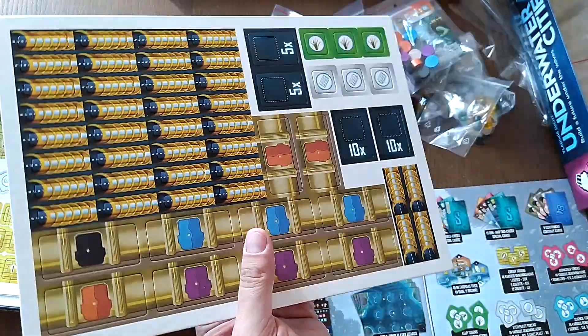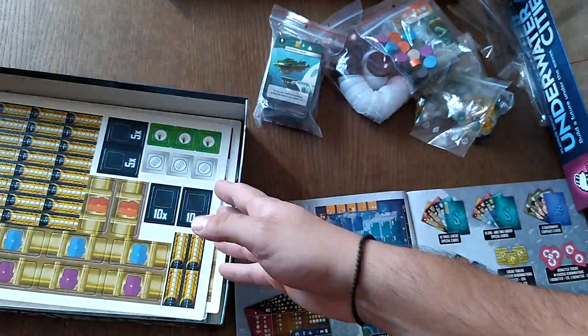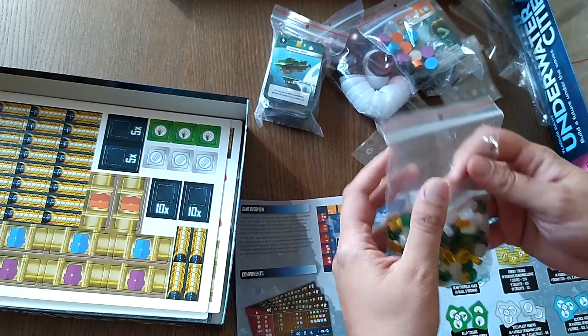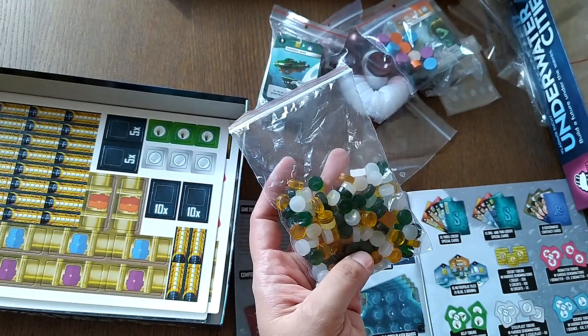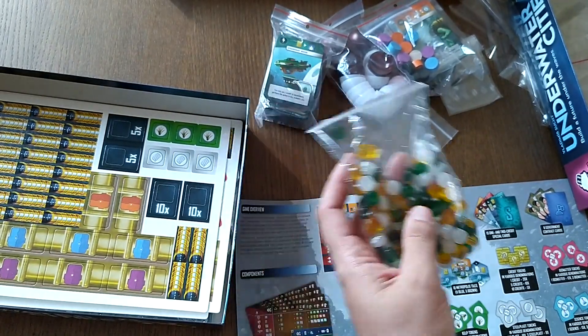More tunnels — lots more tunnels. These are the farm tokens, desalination plants, and laboratory tokens. There should be 37 each — I'm going to count them later.